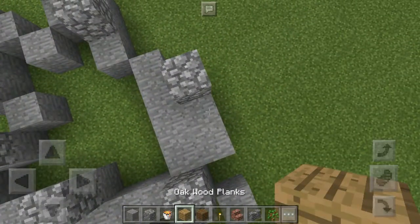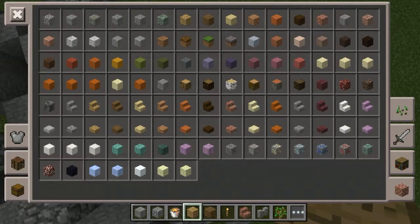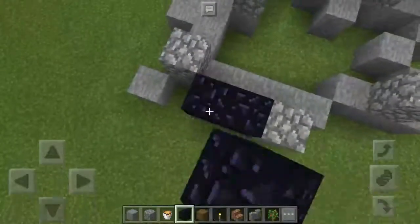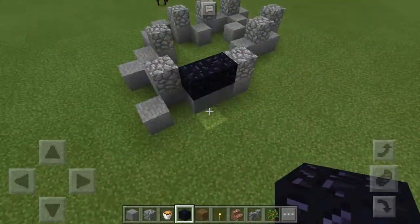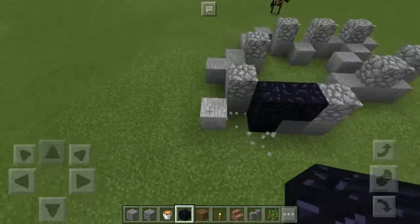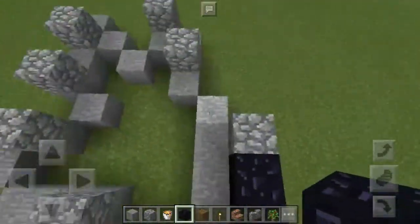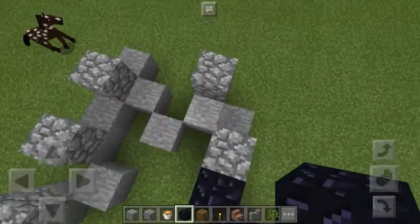You know what, I'll just grab some obsidian either way. Obsidian is a really good building block. Look at how cool it looks — our volcano's made out of purple. But it gives it some cool looking effect, doesn't it? Makes it look pretty cool.